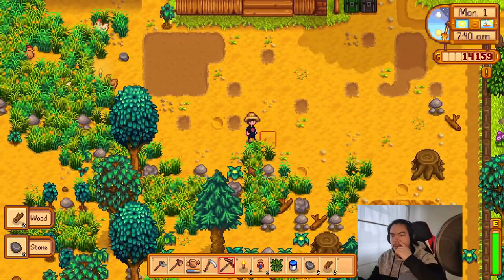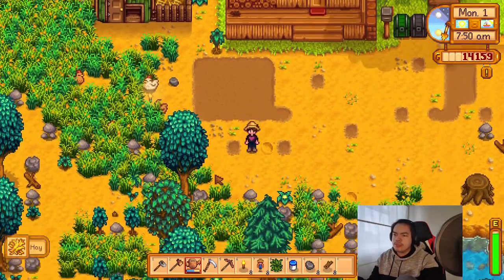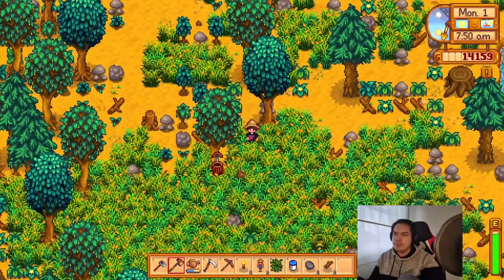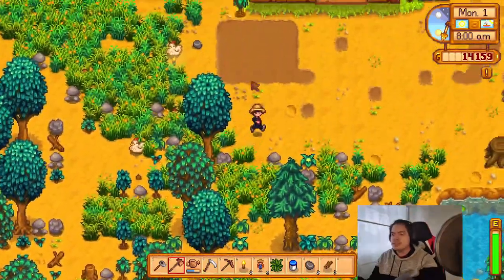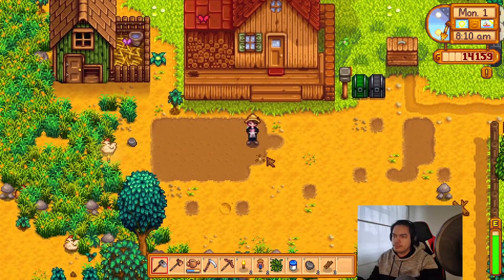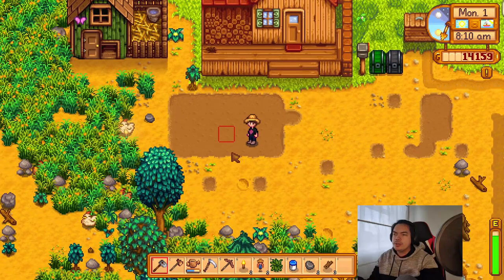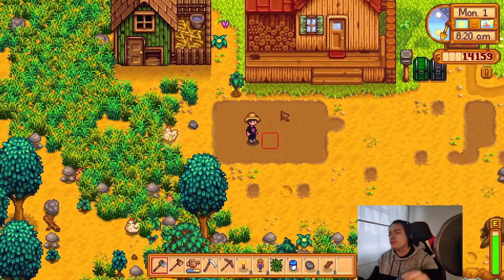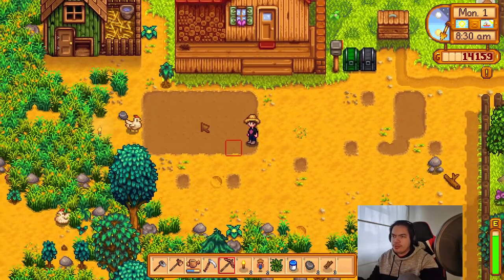We're gonna till the ground here and check our maple tree to see if it has maple — I think it shows a little shine. So one, two, three, four... four times seven is 28. We're gonna buy 28 blueberry seeds.